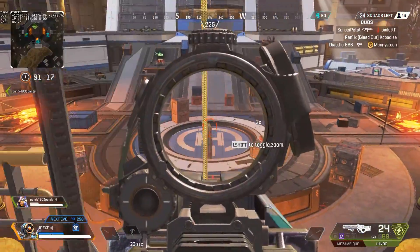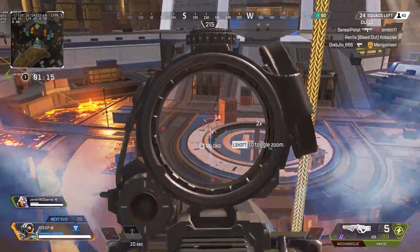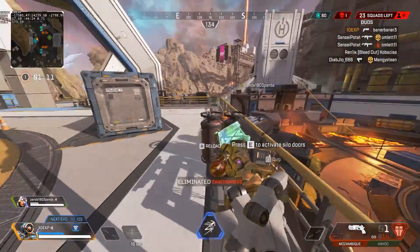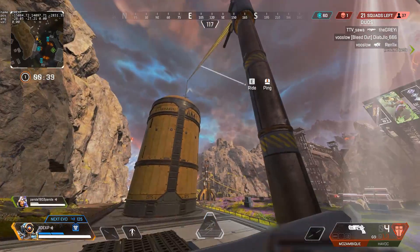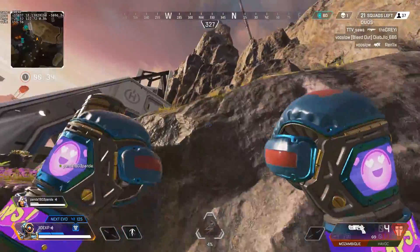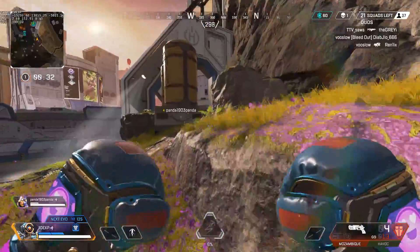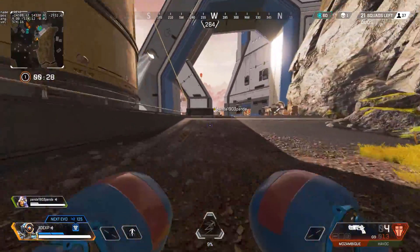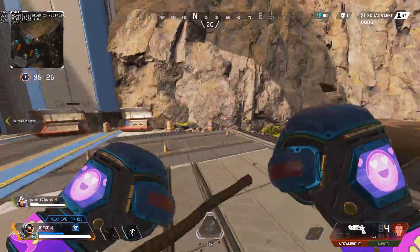Next we have this small boost glitch — I've seen videos of this and you can go a lot faster if you get it right. For some reason if you put your zipline here and then zip on it, it will fling you into the air. It's nothing like the old supply bin boosting but it's still pretty cool. I wonder if there are any other spots on the map with weird geometry like this anywhere else.